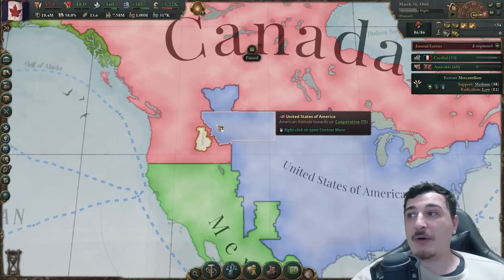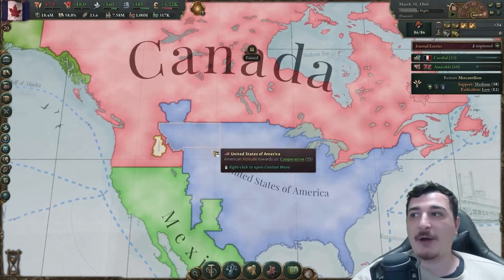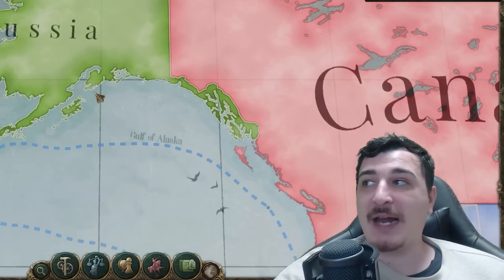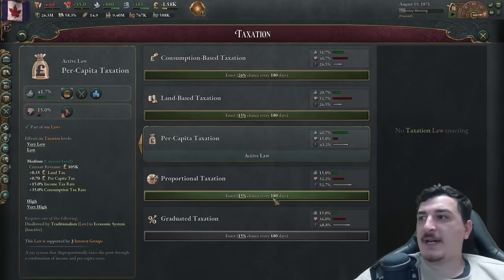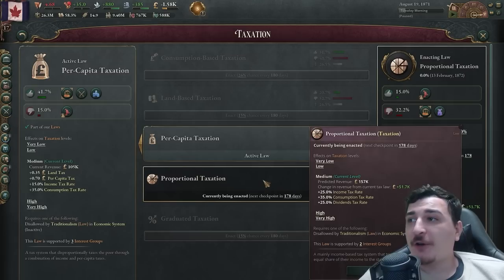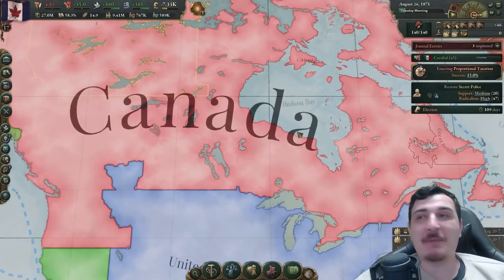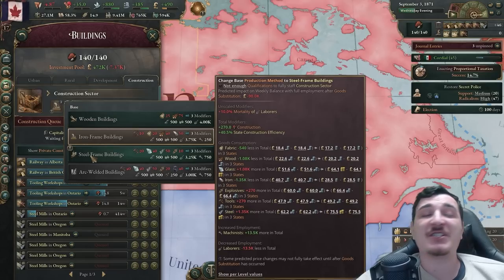The next goal is to improve my economy, get a really strong army, and get my war with the Americans going. The British will likely support me in that war, so I'll be able to get back my Albertan lands and maybe take a little bit more from the northern bits — maybe even Alaska from the Russians, since I know there's going to be gold around those lands. It's time to get the big boy laws including proportional taxation — the first moment we get this we get an extra 50,000 pounds profit.